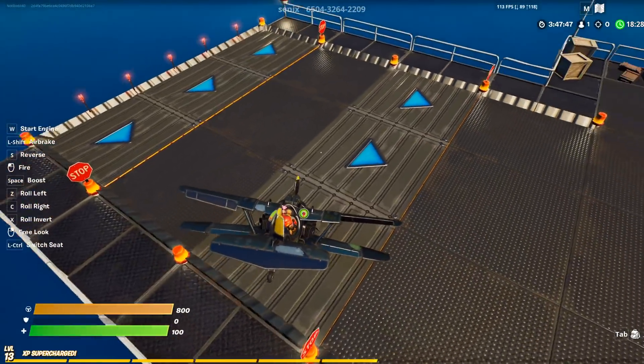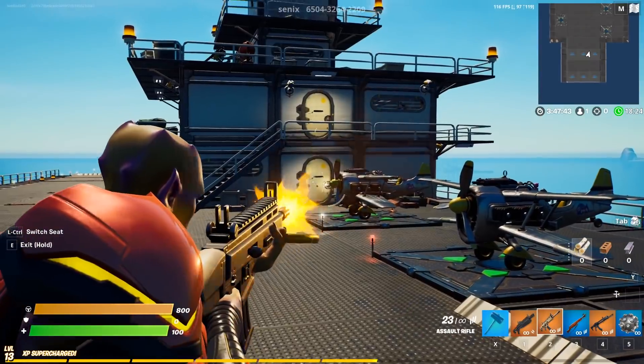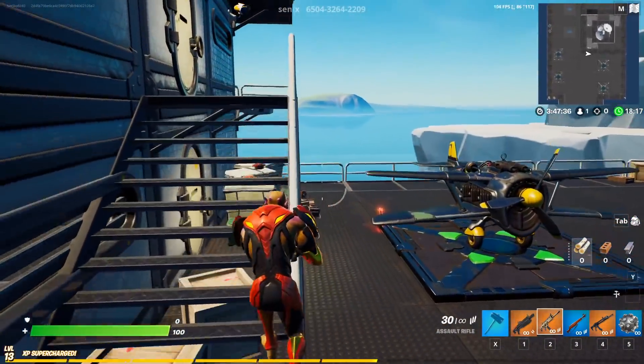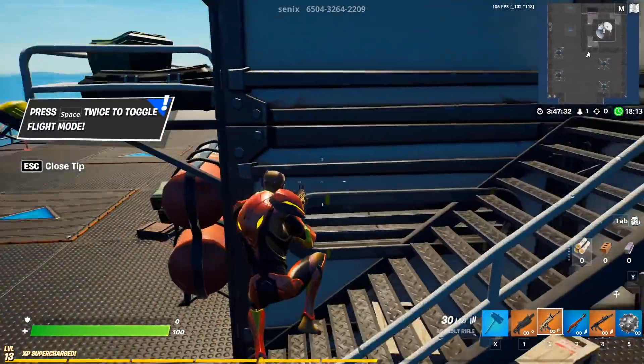You can press Ctrl to change your seat, use your weapon, and get an elimination. This is literally the easiest way to get eliminations. You gotta get 25 eliminations like that, so it's kind of crazy, but you should be able to do it.